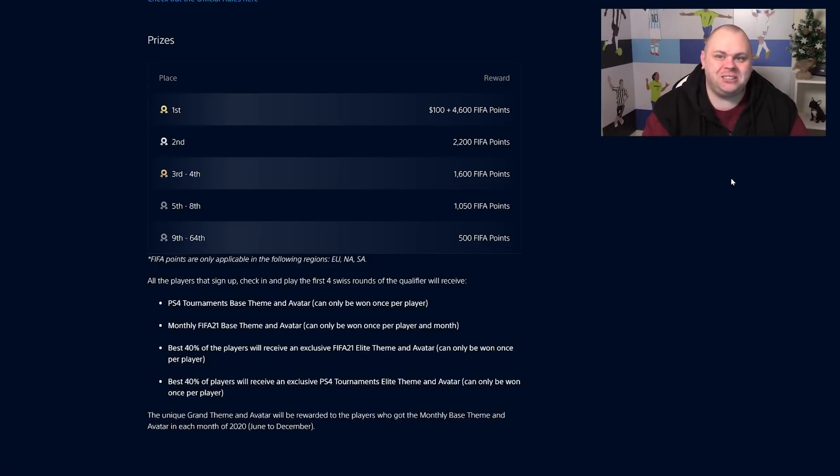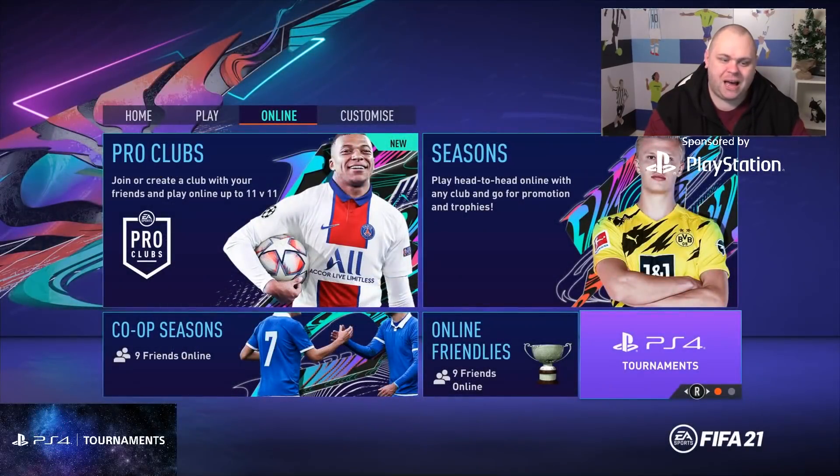Now the prizes — you can win prizes even when you enter for free. In the open series, first place gets $100 and 4,600 FIFA points; second place gets 2,200 FIFA points and it scales down. But if you qualify for a monthly final, it gets even better: first place gets $400 and 12,000 FIFA points plus a FIFA 21 Champions theme and avatar. Second gets $300 and 12,000 FIFA points, third gets $200 and 12,000 FIFA points, and fourth gets $100 and 12,000 FIFA points. All participants also get the FIFA 21 Champions theme and avatar.